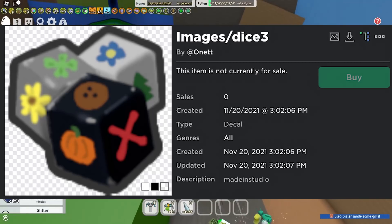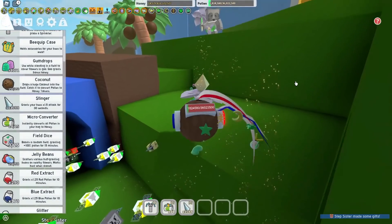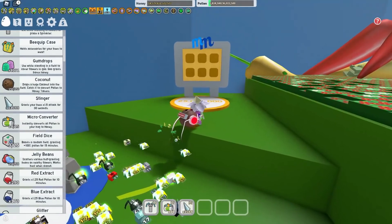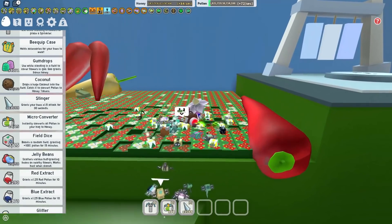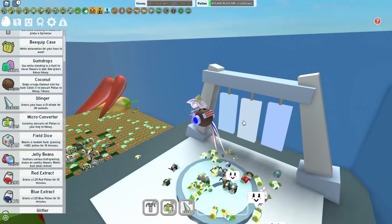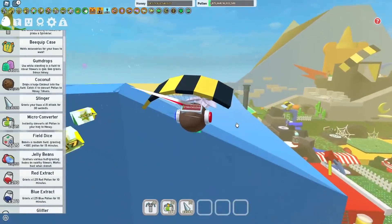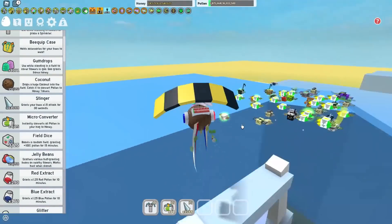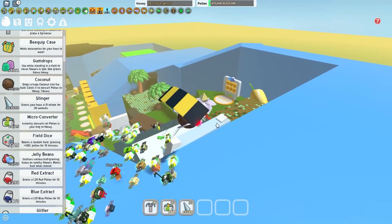On the front you have a coconut, a pumpkin, and then an X — I'm not sure what the X stands for. Maybe if you roll on the X it'll give you nothing, but I'm not sure. Then you have clover and sunflower, and on the back you have blue flower and pine. I'd love to see a new system in Beast Swarm where boosting becomes less orangey, because half the time you can't get a good boost in — you just get very unlucky with field dice or the wind shrine.